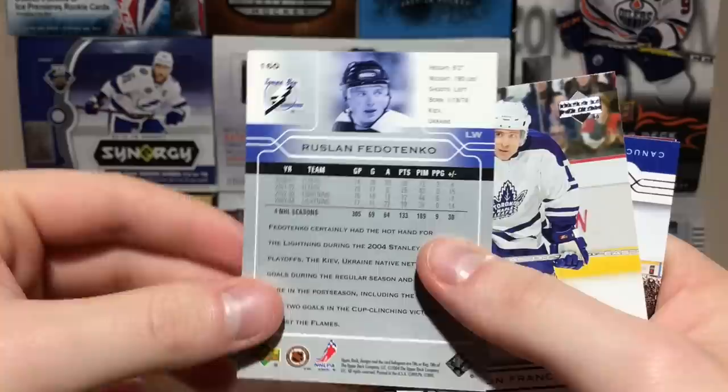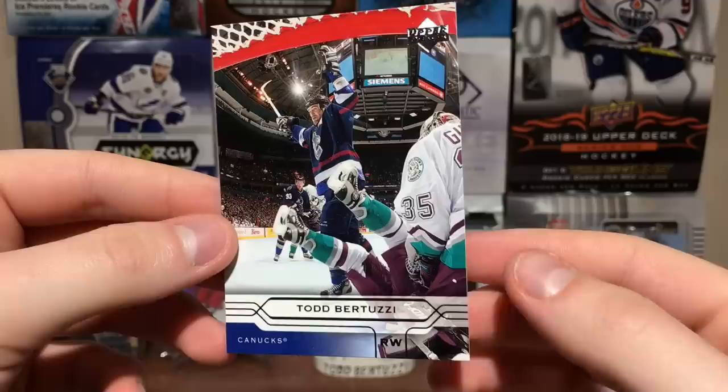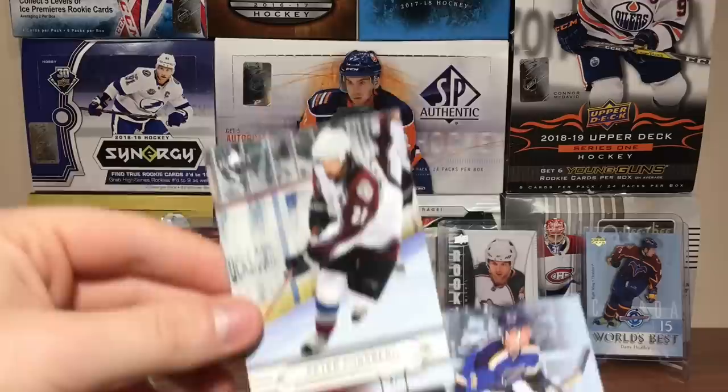Ruslan Fedotenko was a hero in those playoffs — he had 17 goals and then 12 more in the postseason; 12 goals in the playoffs. Ron Francis, and Uncle Todd — they're still making cards for him even though the trade had already happened at that point. Got Jaromir Jagr on there too — a really nice picture. Definitely a keeper. Peter Forsberg and Keith Tkachuk World's Best.